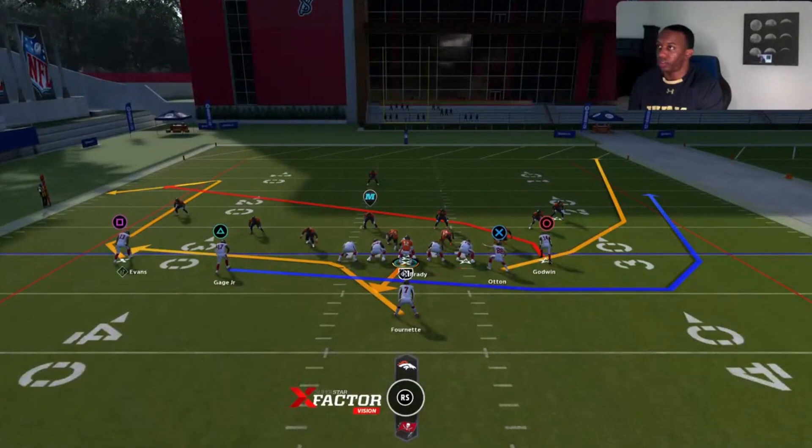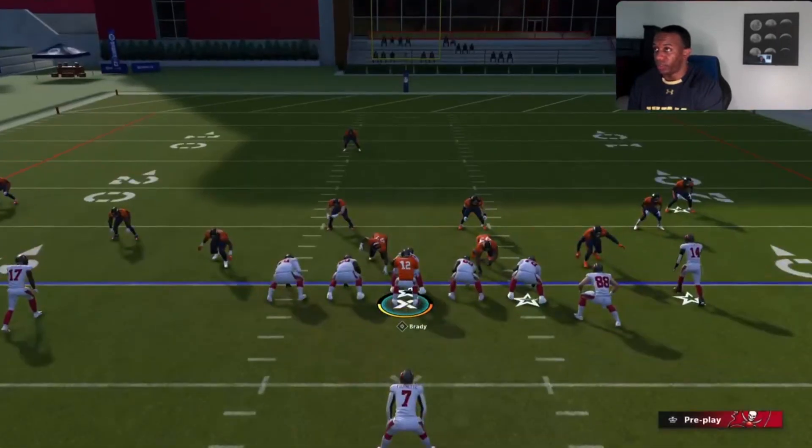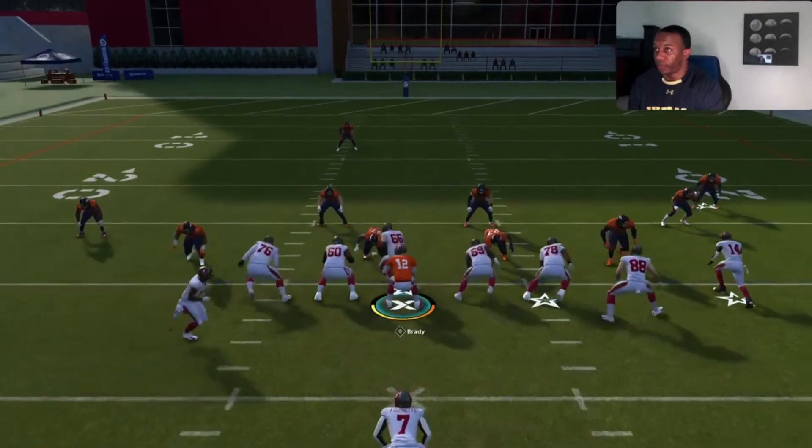So PA fly sweep first. Your main thing you're going to be looking for is circle, but I like this double wheel on the backside too. Cotton kind of clears out the zone and then Gauge gets wide open behind him. Your first read is circle; your backside read is going to be triangle on the wheel route.